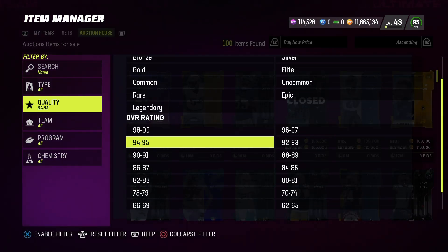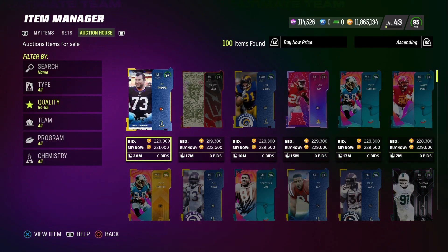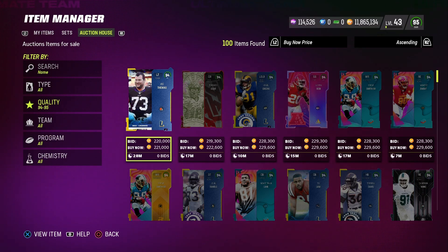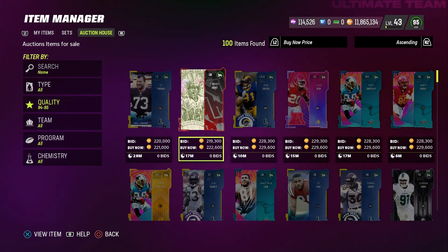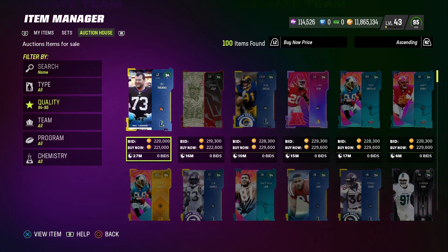If we go to 94s and 95s, you can see 94s are going for 220,000 coins right now. So if you click up on your right joystick to see what the cheapest available Tom Brady or Joe Thomas is, it's probably going to say like 180 or 190 — do not list it for those prices, you can sell them for much higher. This is something I've been taking advantage of all year long, and this is what the players who have high coin stacks do.